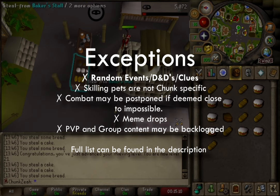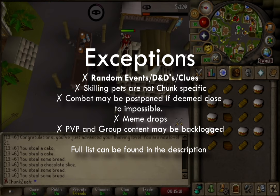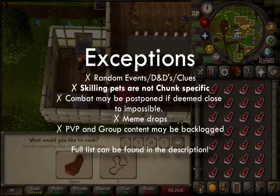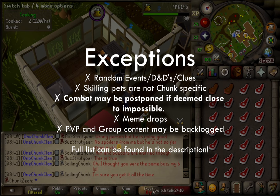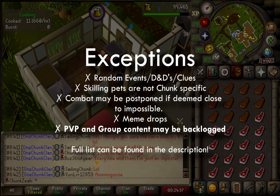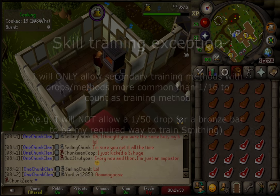However, there are exceptions to these rules. Random events and time-gated activities like implings are excluded. The Farming skill is included, but Puro-Puro is only unlocked in Zanaris. Clue scrolls are not chunk-specific, and skilling pets are not confined to a particular chunk. Combat achievements may be postponed if close to impossible, especially speed tasks with severely limited gear. A select few meme drops requiring extensive gameplay — such as the evil chicken's outfit — are excluded. PvP minigames fall outside chunk criteria. Secondary training methods with drops more common than 1-in-16 count as valid training methods.